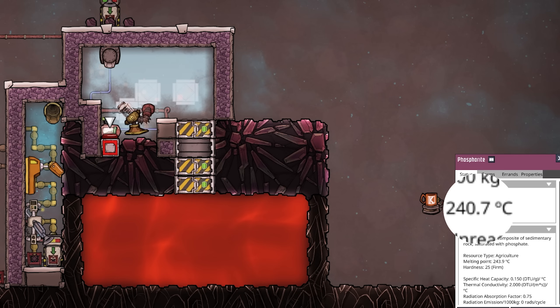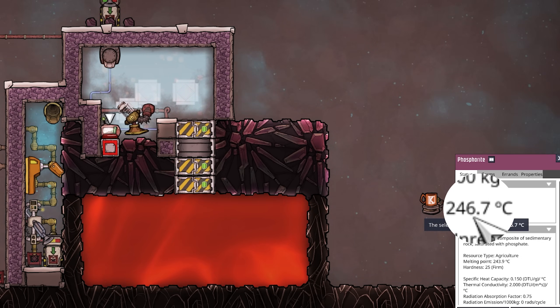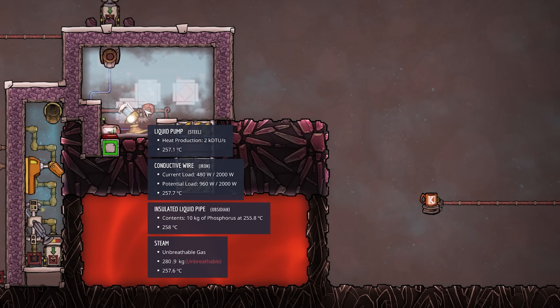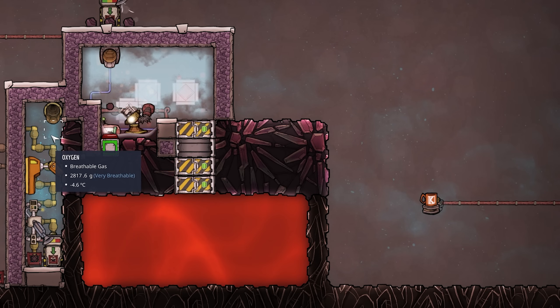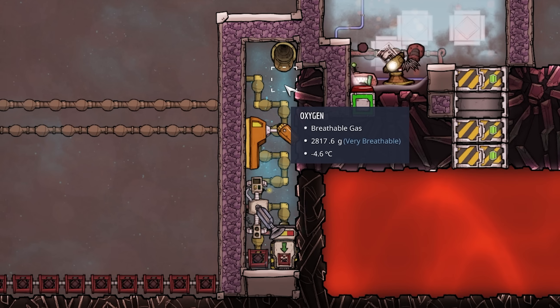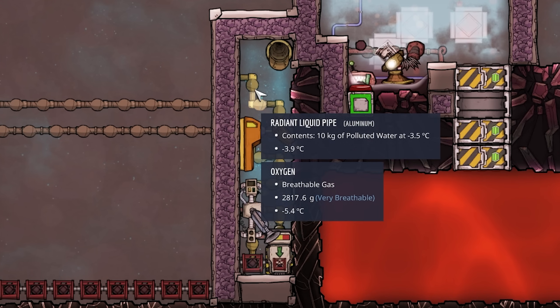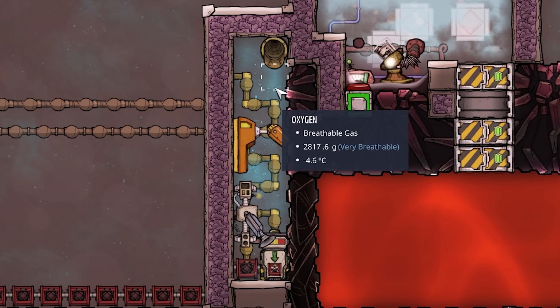Let's play the game and melt the phosphorite. At 243.9°C nothing happens yet, but as we approach 246.9°C — there it goes. Our liquid pump is now sucking up the liquid phosphorus and transferring it to the left while new phosphorite is already dropping in. On the left side I have a small chamber filled with oxygen — hydrogen would be more efficient but oxygen is more than good enough. Inside are radiant liquid pipes made of aluminum fed by polluted water from a thermal aqua tuner. The liquid phosphorus comes out of the liquid vent and drops to the ground.